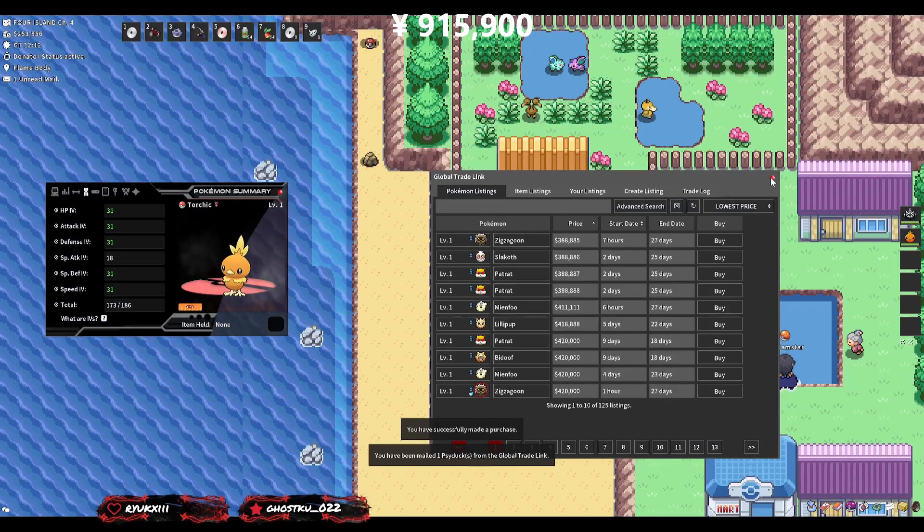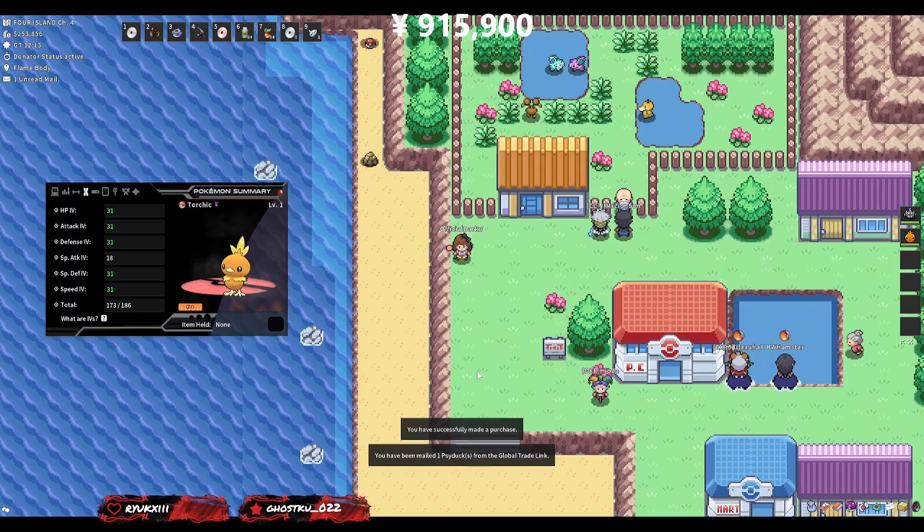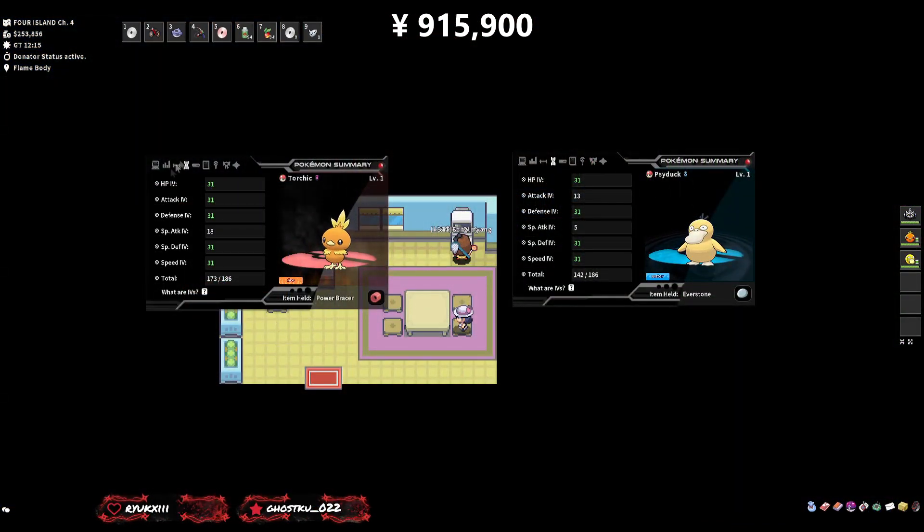Going ahead and sniping it — 385,000 and it's been mailed to us. For the bands: this Psyduck is missing Attack out of its four IVs, so we're putting an Attack Power Brace on it to give it five IVs when breeding. We're keeping an Everstone on it to pass over the Jolly nature — more speed, less Special Attack — which is exactly what Vaynex asked for. The brace was 10k and the Everstone is about 6k on the market.